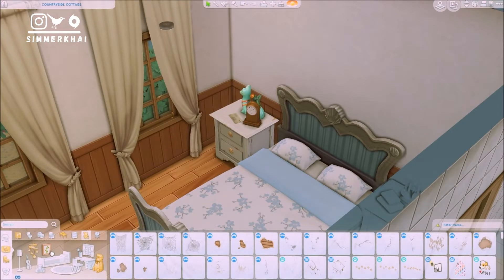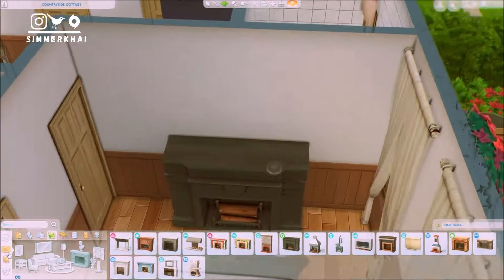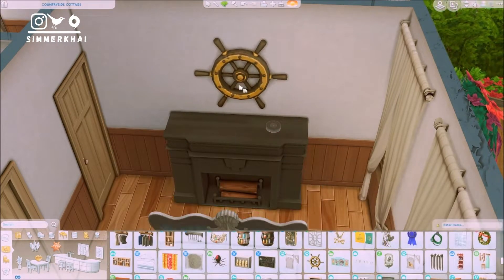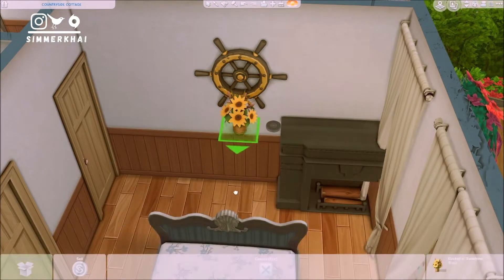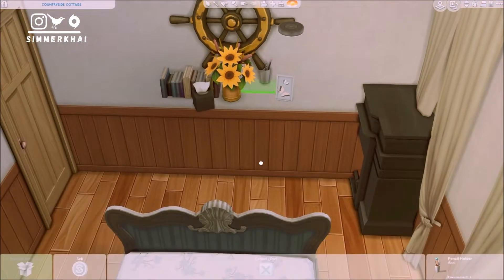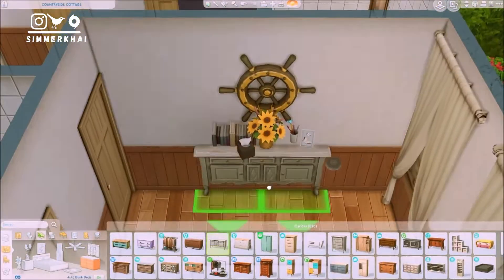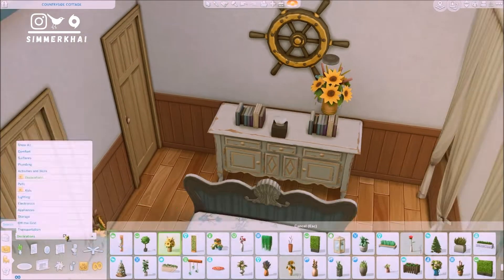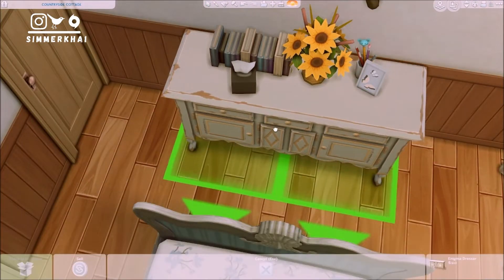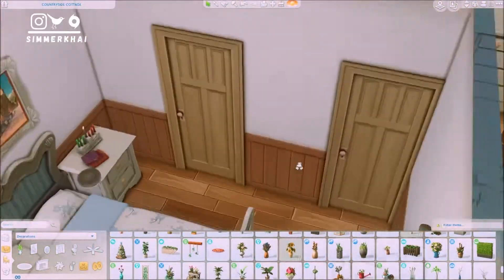We're moving on to the top floor — the bedrooms of the parents and children. We're starting with the master bedroom; I ended up adding an ensuite and didn't think I could squeeze one in, but I'm really happy I did. I'll be changing the fireplace for a drawer unit since I wanted to include a wardrobe/drawer for each of the rooms, and we already have a fireplace on the bottom floor.